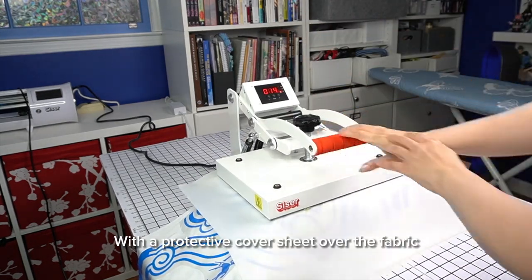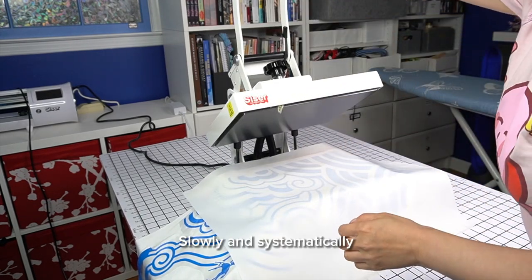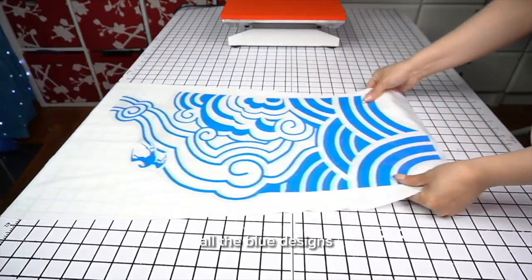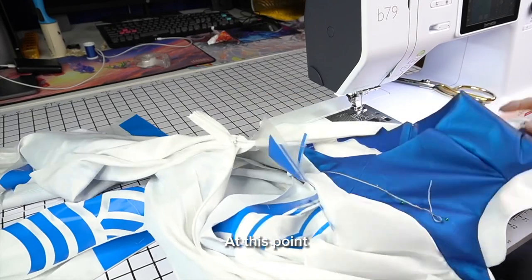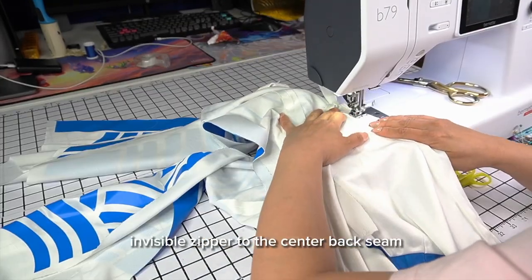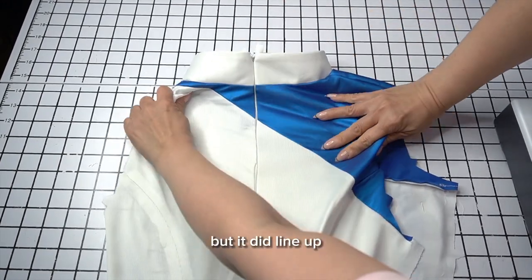I used a heat press to transfer the vinyl onto the dress, which gave me better adhesion than using an iron. With a protective cover sheet over the fabric, I pressed each section for 15 seconds. Slowly and systematically, all the blue designs were permanently adhered to the dress this way. At this point, I installed a white invisible zipper to the center back seam, which took like three tries to line up. But it did line up.